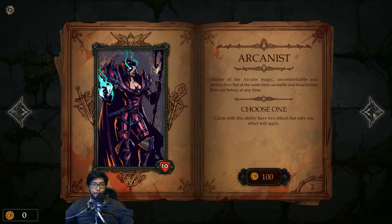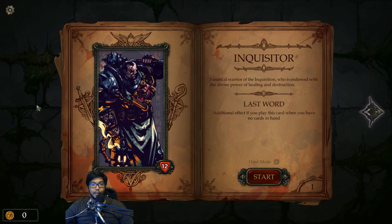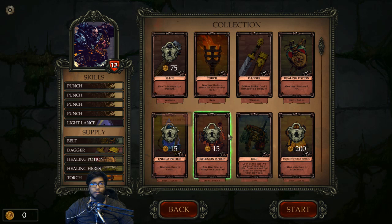You start with one character and have to unlock the others - Raider, Berserker... five classes! I like that, I like the options. The Inquisitor is a fanatical warrior of the Inquisition endowed with divine power of healing and destruction, with a 'last word' ability - an additional effect if you play a card when you have no cards in hand. 12 health. I'm excited, let's go.